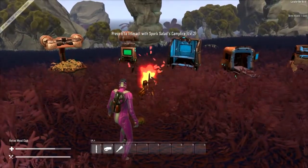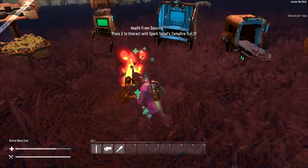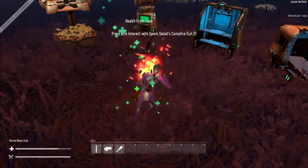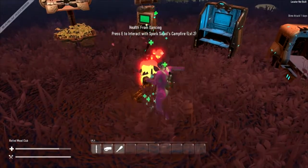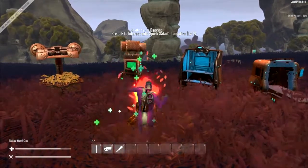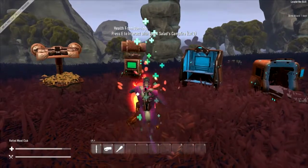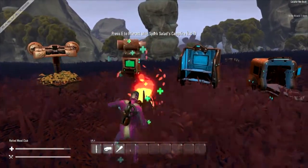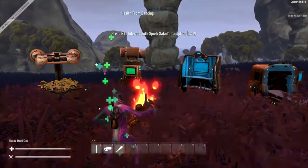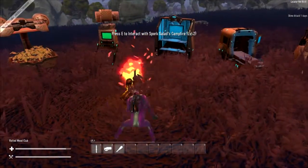My favourite way to get health back is to light your fire and dance around it — this actually regenerates health. Build a fire, add wood, light it, press X to start dancing and you'll slowly regenerate health. The more players dancing around the fire at the same time, the faster you recover. That's the basics of Grav — go grab it on Steam, it's on sale for about 13 bucks. Keep in mind it's in alpha so there's a lot more to add, bugs to fix, and the frame rate should hopefully improve.